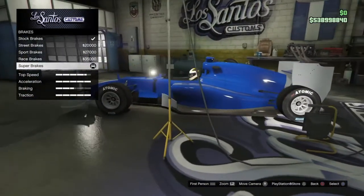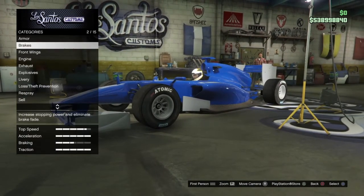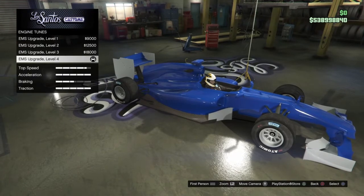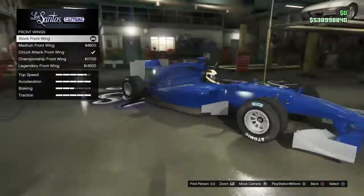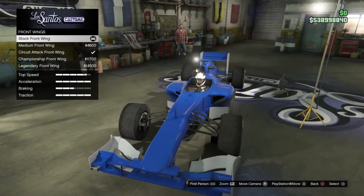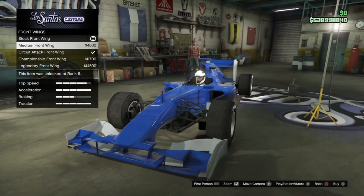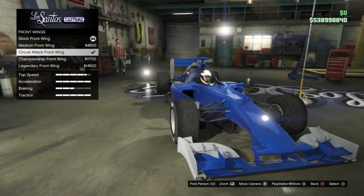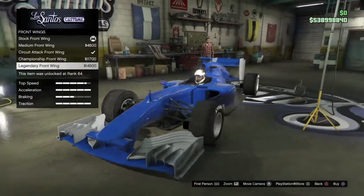First thing is that I have applied all the performance mods — which is the brakes, transmission, turbo, and obviously the engine modifications. So only the performance is applied. These are the front wing options for this vehicle. We have the stock front wing, then the medium front wing, the circuit front wing, the champion front wing, and the legendary front wing.